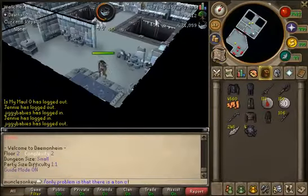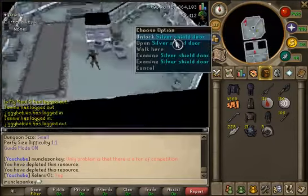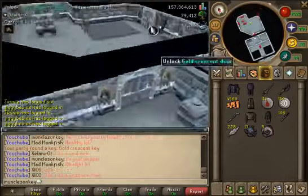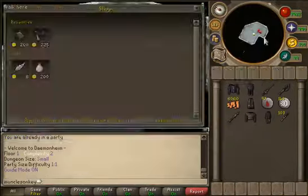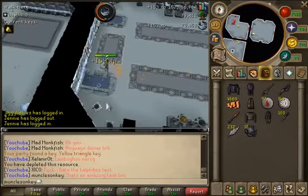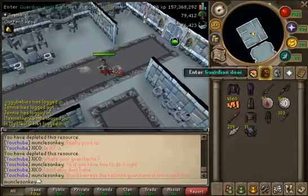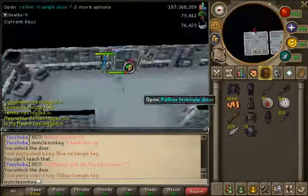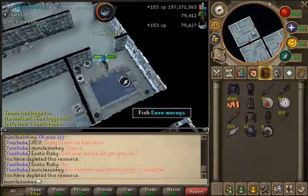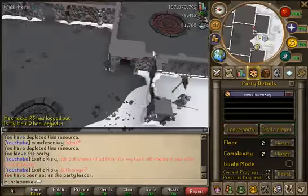A couple more tips: you'll notice I don't have any cosmic runes in my inventory because I use range, so I bind arrows instead. However, most people use melee, or if you get a celestial staff drop you can use mage for your C2 floors. If you don't have arrows bound, I'd highly recommend binding some cosmic runes. You can do that by going into any larger dungeon at complexity 4, 5, or 6, picking items off the tables at the start, selling them, making cosmic runes, and binding them. You can use those to create gatestones, which makes teleporting around the C2 dungeon much faster and wastes less time running between rooms.